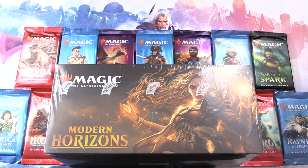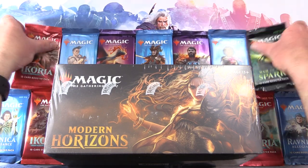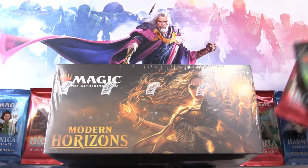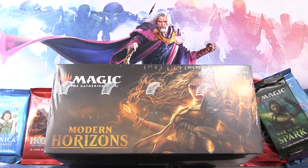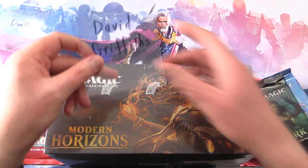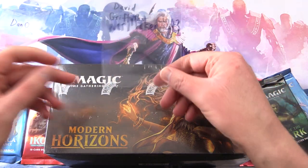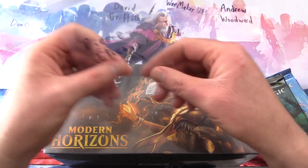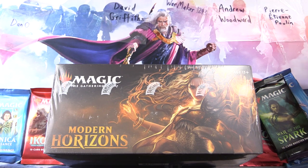Today on MTG Unpacked, we're getting stuck into another Modern Horizons booster box, along with a whole bunch of packs for patrons. Urza is presiding over the festivities, so hopefully that will get us some crazy pulls. We have Dano, David Griffiths, Wallmaker1243, Andrew Woodward, and finally Pierre Etienne Poulin - thank you guys for being patrons.